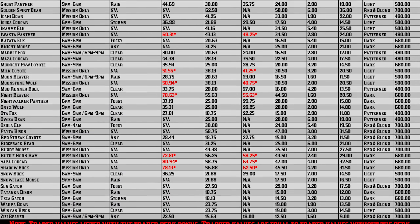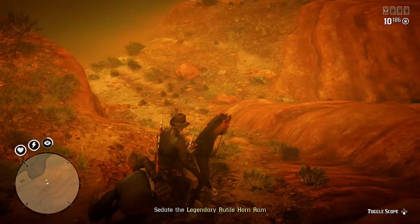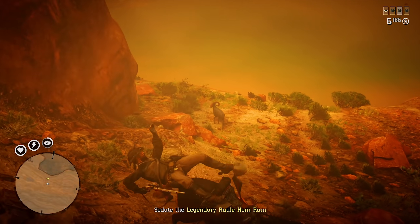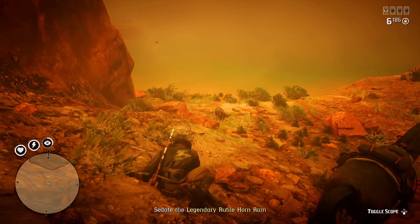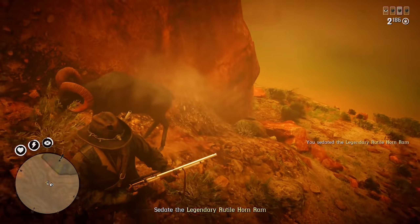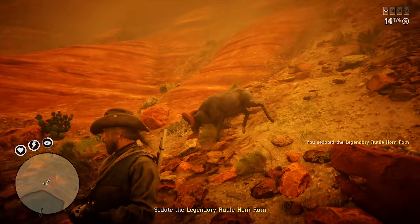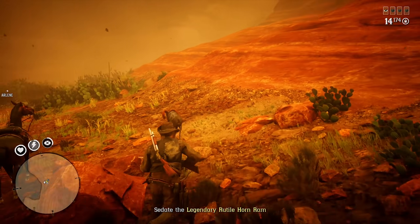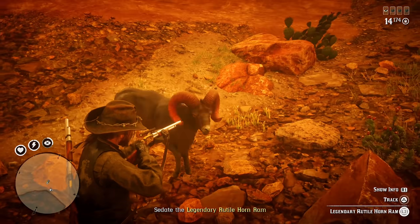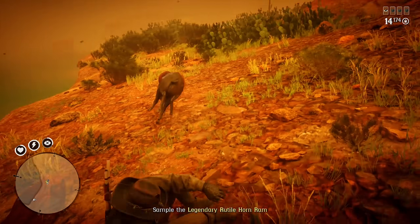I also have a link in the description below for this should you want to save it and check it out later. The Golden Spirit Bear, for example, will reward a total of $72 for the sample this week, but the mission could take up a decent chunk of time because each animal has around three to five different mission variations, of which some could take you longer or a shorter amount of time depending on which one you get. So when it comes to animals that you'll have an easier time sampling, it really comes down to looking for animals that don't take very long to track down, so you can sample and then go sell the sample really fast.